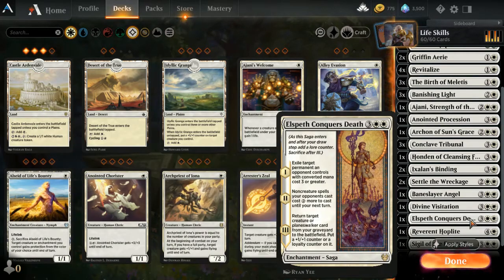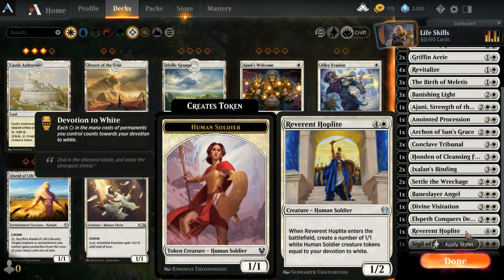One Elspeth — I love this card because it brings a creature or planeswalker back from your graveyard. I usually use three of these in decks, but there are only four creatures and one planeswalker that you could bring back here. It could be a timely piece where you exile something and then bring something back. One Reverent Hoplite — an interesting card you hope to get later in the game when other pieces are in place.